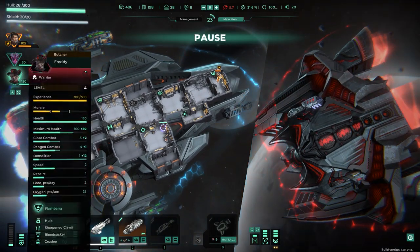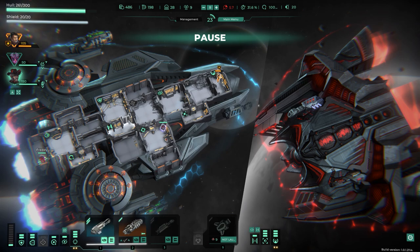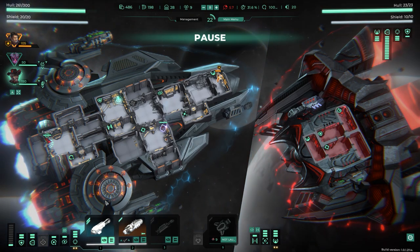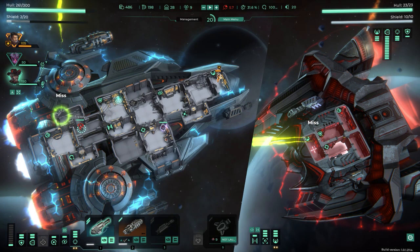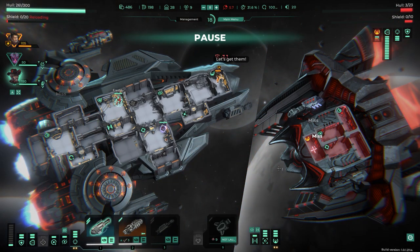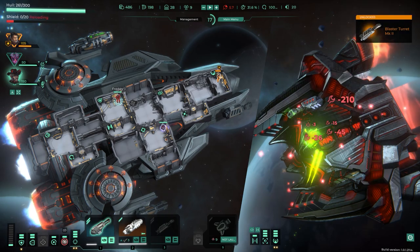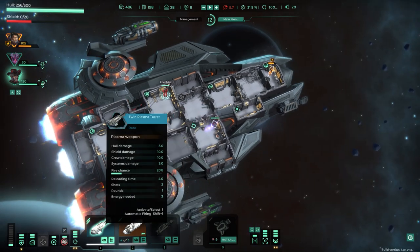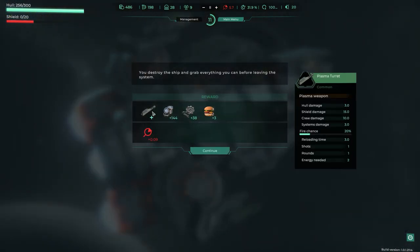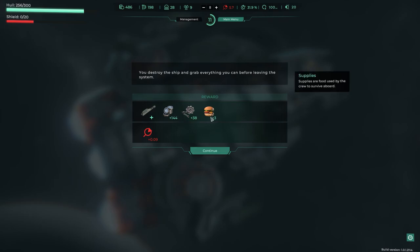Getting Freddie to the shields position. It's a shame I lost the shield specialist. Automated drone ships are easy now — stealth and blast. We unlock the blast turret mark 2 somewhere. The adventure continues and we keep going.